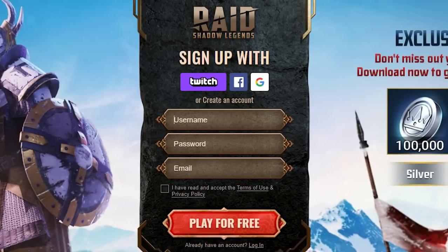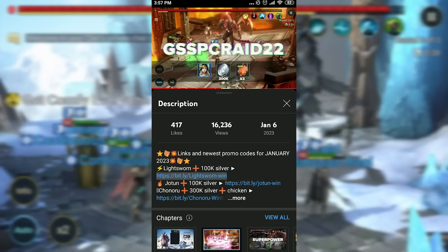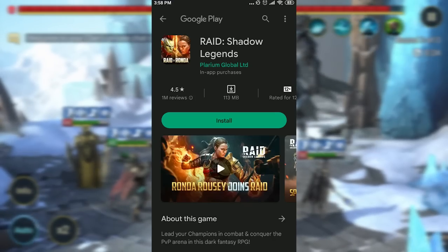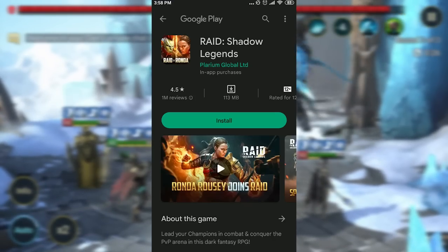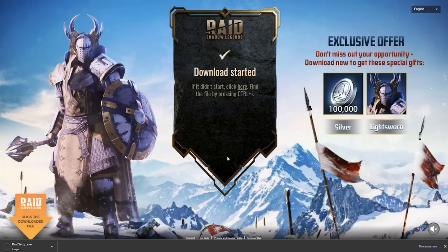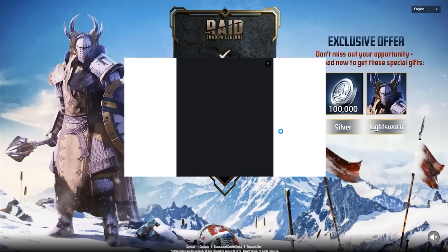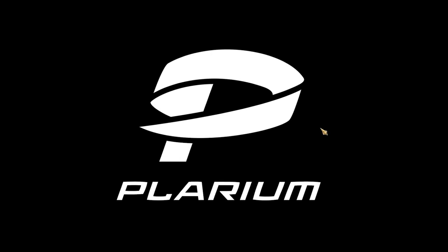On the page that opens, complete the registration form. Following the link in the description with your smartphone will take you to the game's page in the App Store or Google Play — just download Raid and that's it. After registration on your PC, Plarium Play will be automatically downloaded. It is this launcher that will install and update the game. Install it on your PC. Once the launcher has downloaded all the files, the game will open.